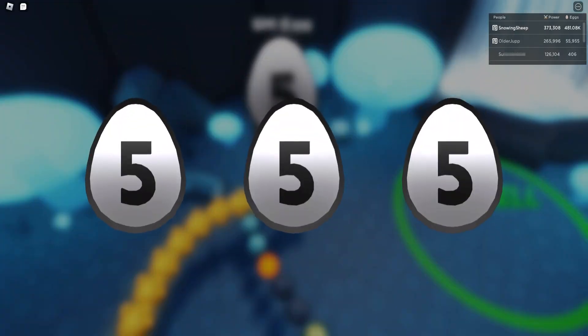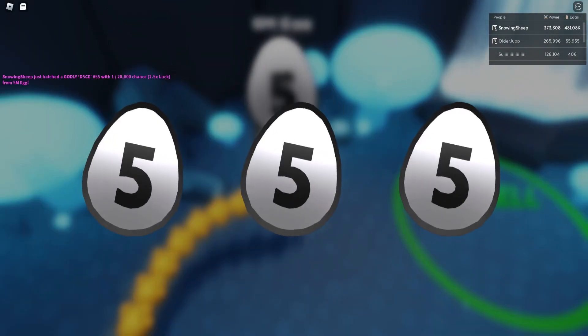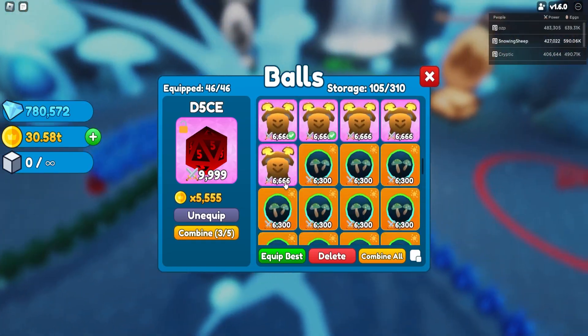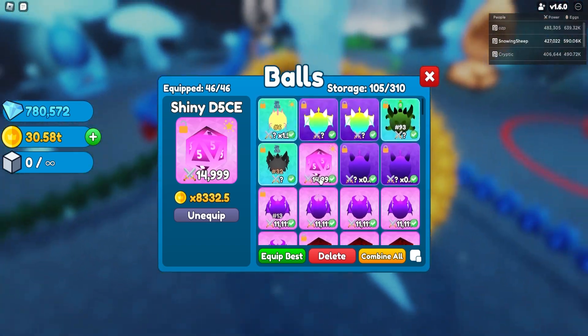Roll the clip of hatching that. And we managed to get three normals — oh, and we actually got eight normals because I crafted one of them into a shiny.